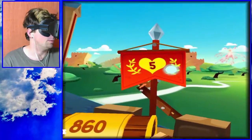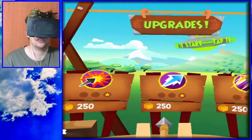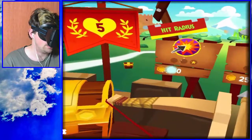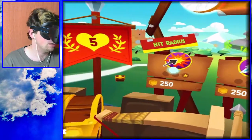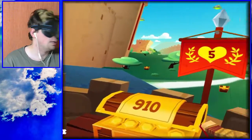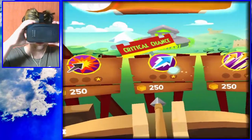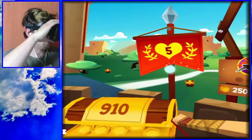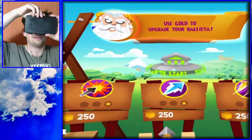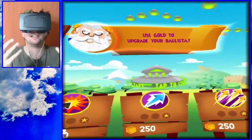Did I win? Upgrades! Rate of fire. Hit rate. Hit radius. Use gold to upgrade — how do I do that? There's no buttons I can press. I don't have any buttons I can press. Tap to start — tapping should not be an option, I can't tap my screen.